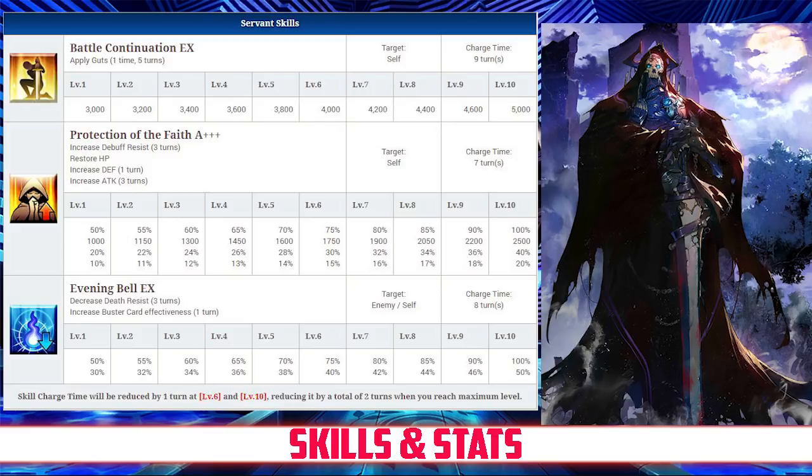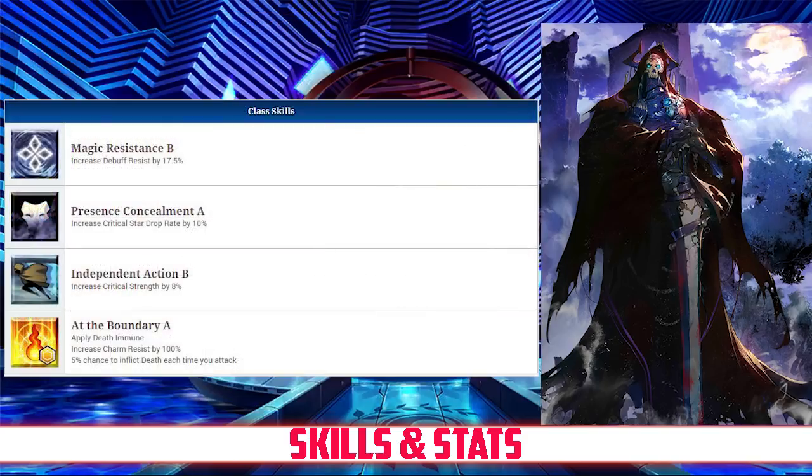And finally, his last skill is Evening Bell Rank EX. It decreases the death resist of an enemy for 3 turns, between 50% and 100%, and increases his buster card effectiveness for 1 turn, between 30% and 50%, both depending on level. Moving on to his passives,